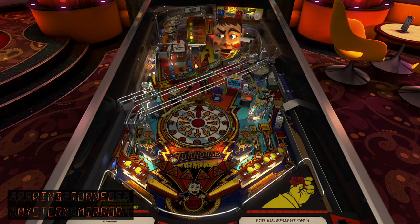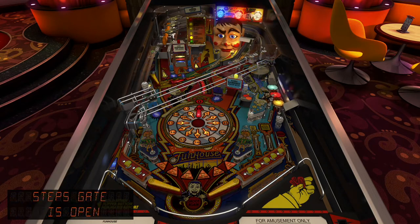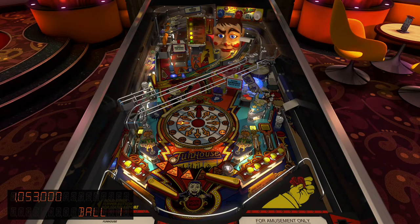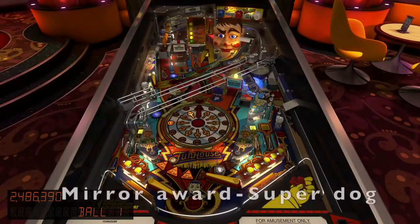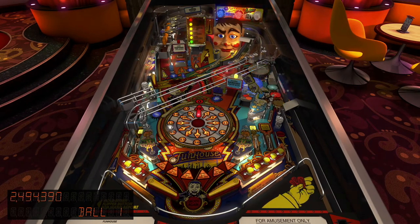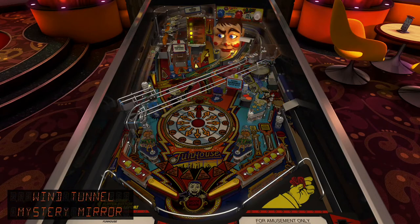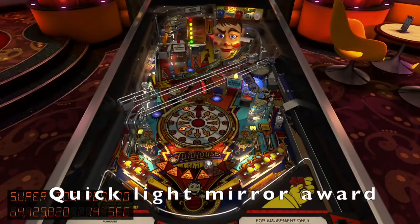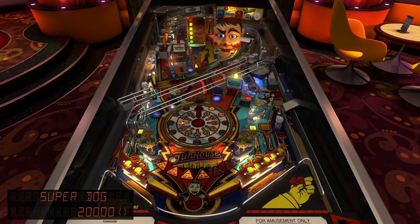Mirror wards — there are six of them, they're in the wind tunnel. To relight the mirror ward you need to either hit Rudy, or in this case you can see there's a little lane on the right in-lane. If you roll over there it lights it for a short amount of time. This first mirror ward was super dogs, not worth a lot of points. You'll see it's a bit of a gray area, so just take your time and make sure you get it.